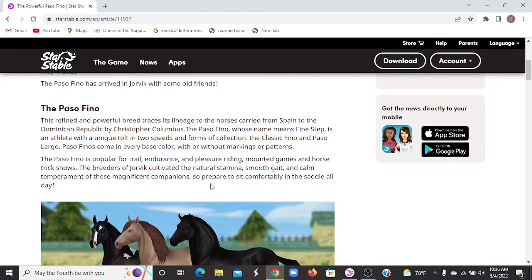The Paso Fino is a refined and powerful breed that traces its lineage to horses brought from Spain to the Dominican Republic by Christopher Columbus. The Paso Fino, whose name means 'fine step,' is an athletic breed with a unique gait in two speeds and forms of collection: the Classic Fino and Paso Largo. Paso Finos come in every base color with or without markings or patterns.